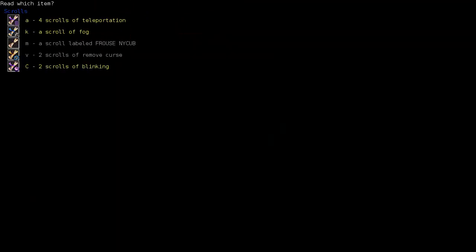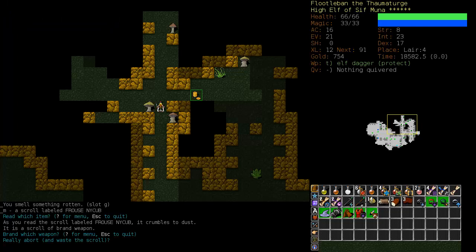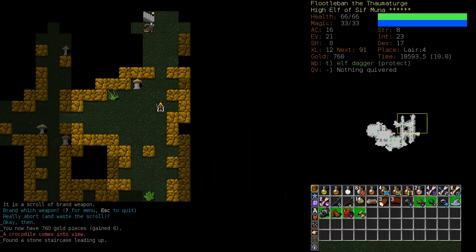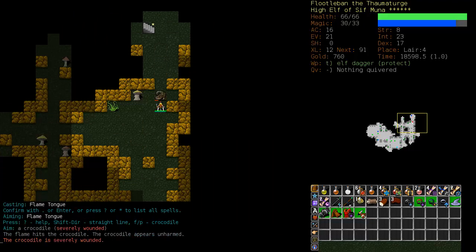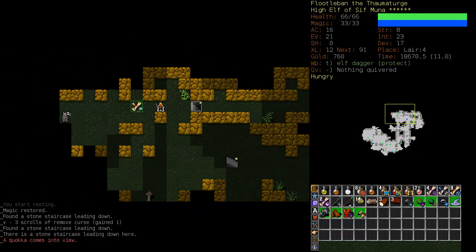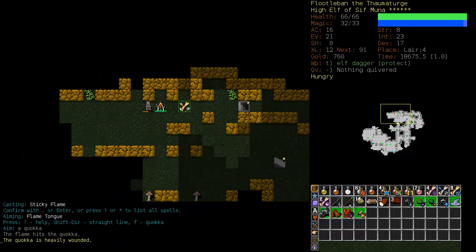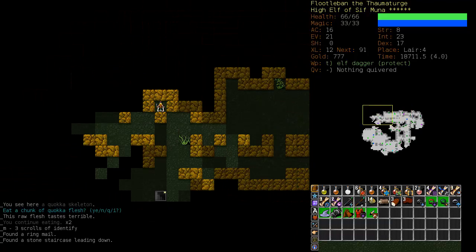Here's an Unidentified Scroll. Let's check it out - Brand Weapon. Our dagger is already branded. I want to cancel it. Unfortunately we don't have another weapon, but I want the protection brand on this. I'm not really using it as a weapon, I'm just using it for the protection. Rebranding a dagger is fairly useless at this point.